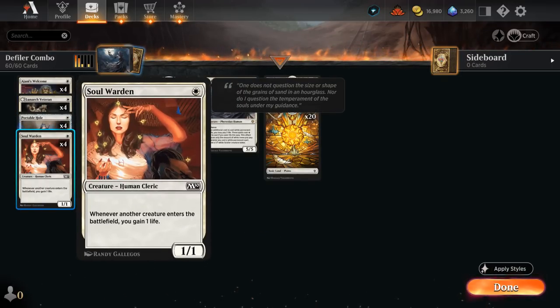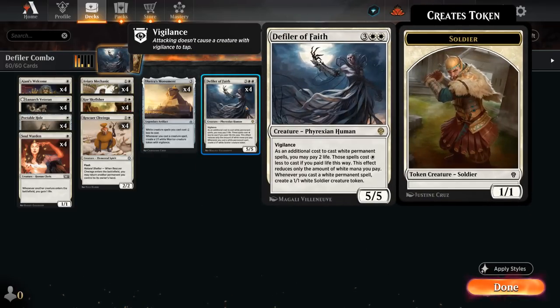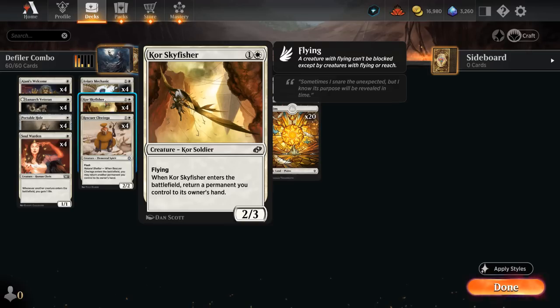Whenever we play Skyfisher, not only do we gain life from Skyfisher itself, but we also gain life from the Warrior token and the Soldier token entering the battlefield. So we can actually gain infinite life on top of making infinite tokens. We can do it as early as turn 4 if the stars align, but the backup plan of just playing a Monument or Defiler with all these synergies is still very powerful. And if we don't have access to Core Skyfisher to combo off, we still have some replacements.